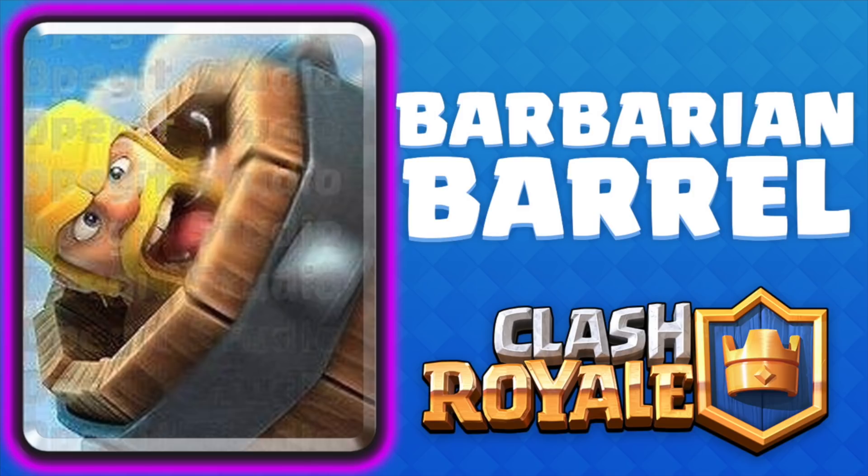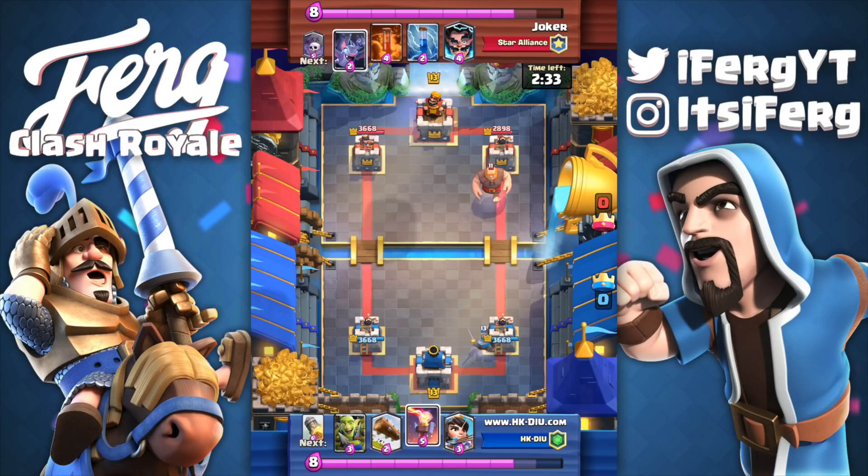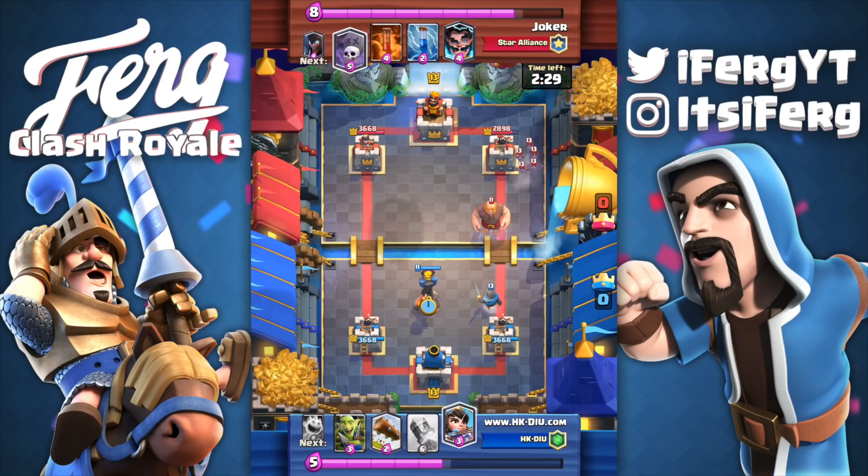Basically, what it is — you throw a barrel on the tower like you would throw a Goblin Barrel, and one or two Barbarians are going to spawn out of that barrel. It will probably be around four or five Elixir, and you can probably counter it with just Goblins. So this may be a little underpowered or overpowered depending on what kind of deck you're using inside of the meta.